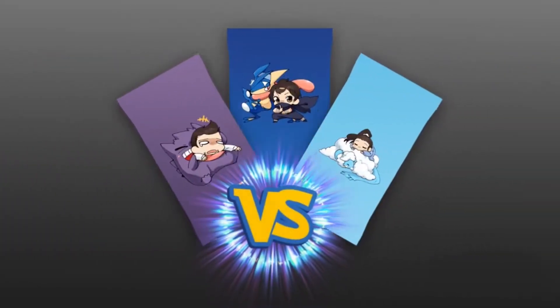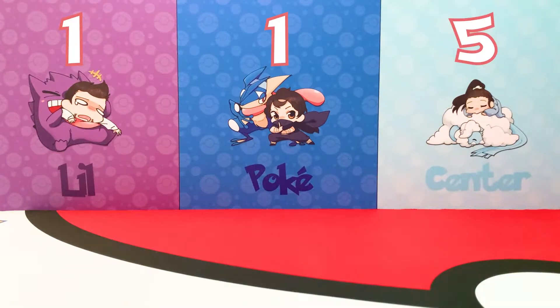You know what time it is now? Pack Battle! If you are familiar with the Little Poké Center, you know exactly what's going on. With our pack battles we pick three packs of a certain set, we each pick one pack, and top pull gets a point. The current scores: 1-1-5 to Trin. She is winning like crazy out here.